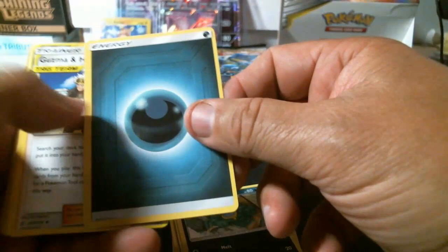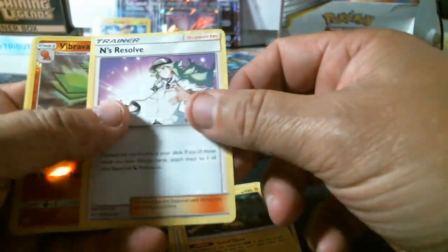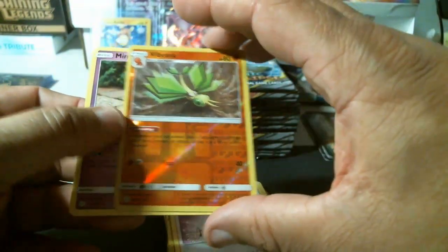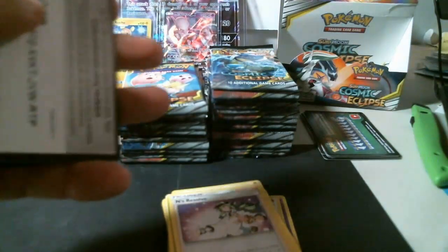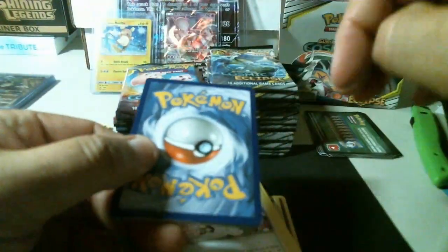Apom, Woobat, Ducklett, Swirlix, Grimer, energy, Guzma and Hala, Jolteon, ends resolve trainer. We have an uncommon reverse holo Vibrava and another rare non-holo Mimikyu. Most of these cards will be online — I'm gonna put them up on eBay tonight. Whatever duplicates, I keep the big cards; the rest I'll put online.